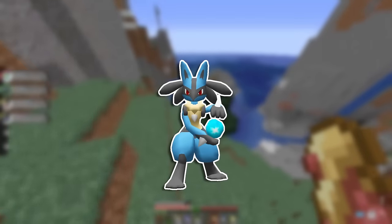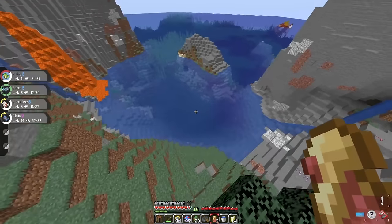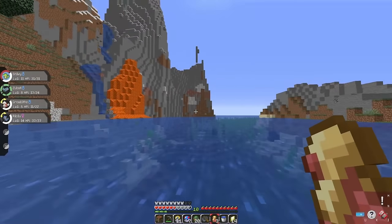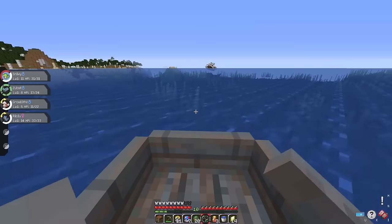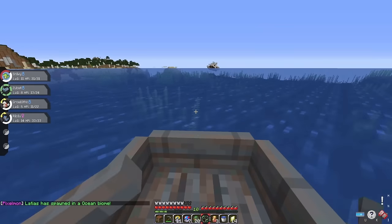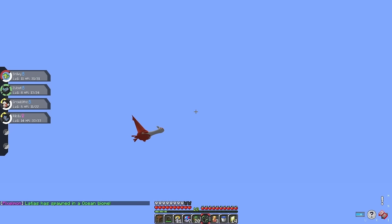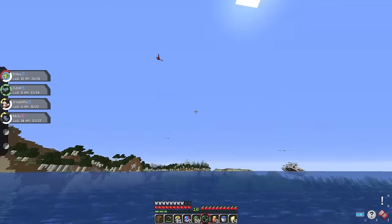I decided to capture it at three and a half hearts - I don't know why I risk my life like that. My luck was turning around when a Latias decided to spawn in the middle of the ocean. I can't even reach it or do anything to get to it - it's just there to annoy me. So my luck sort of turned around, sort of hasn't.